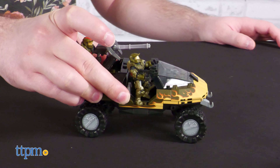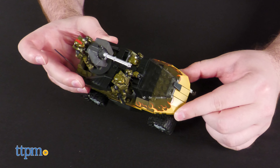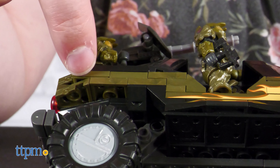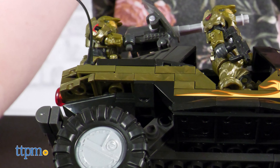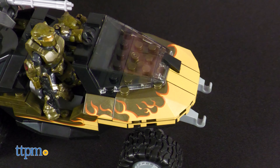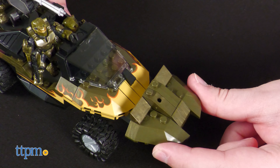We got so excited about the play features, we didn't even mention the looks. This set looks amazing. There is a subtle metallic fleck in the bricks, which gives the vehicle and figures an excellent nice sheen. The paintwork where applied is also clean and very well done. As an added bonus, you can take the barrier plus some of the ground turret pieces to switch between the Flame Warthog and the normal version.